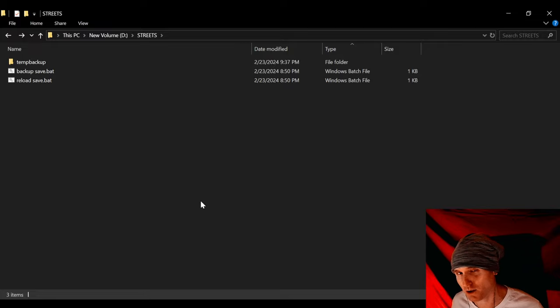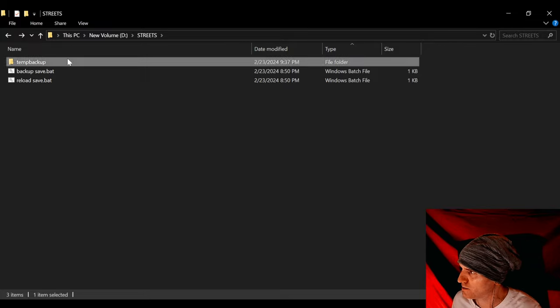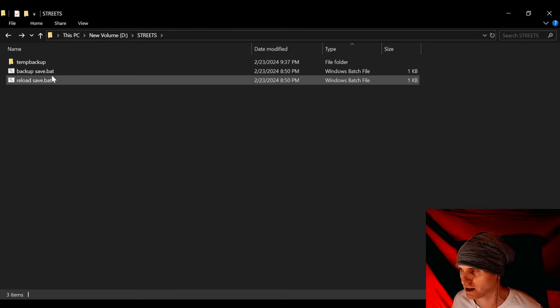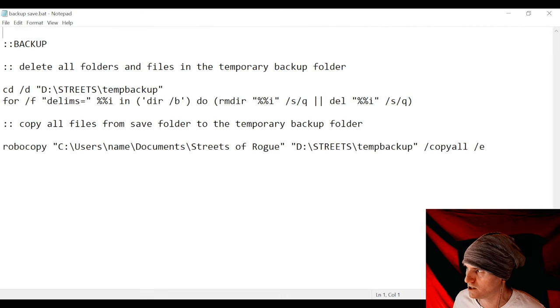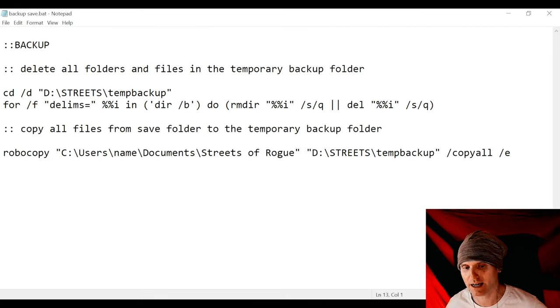Now I have created a couple of scripts to make this a little bit easier. I've got a script called backup_save.bat. This script does exactly what I just said — first it clears out my backup save folder to keep it clean so there are no files that could conflict, and then it copies all the files from the save game folder into a user-created folder somewhere else on my hard drive.